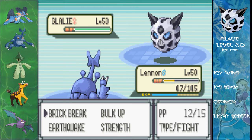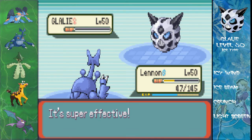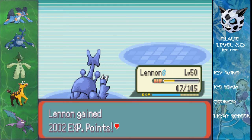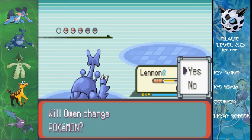I don't care how little help I've got — I'm going for a Brick Break. And it will kill, I noticed, because Lennon is awesome. It's a STAB Brick Break with a two-times Bulk Up boost and it's super effective, so not much trouble there.